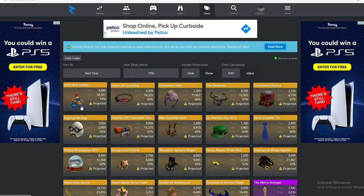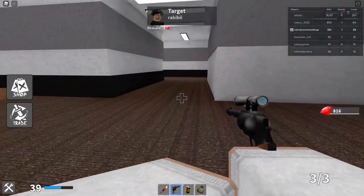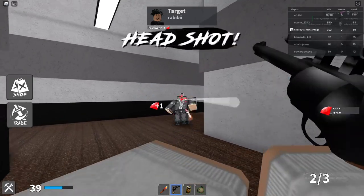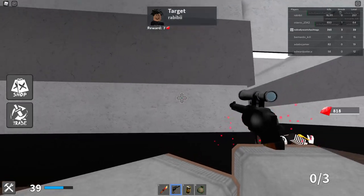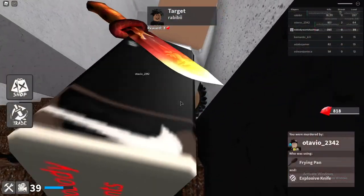If you're interested in buying projected items, just filter for known projected and buy one, then flip it for more than you bought it for. That's another method I use a lot. I'll usually go for 75% deals on projected items. I also don't recommend going for projected items with a high price — I try to get something for 3,000 Robux or lower.